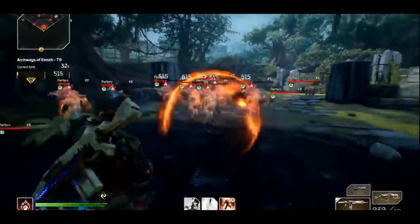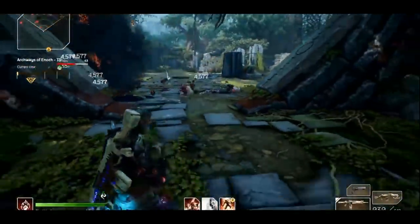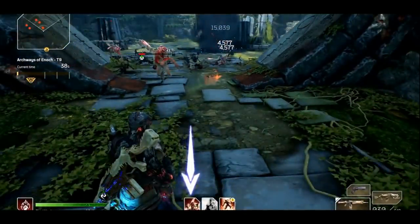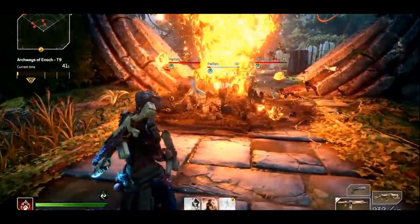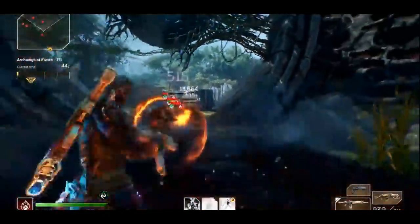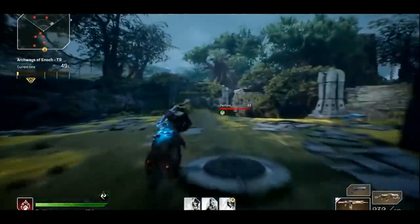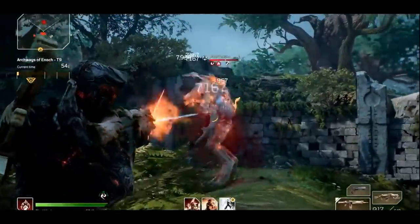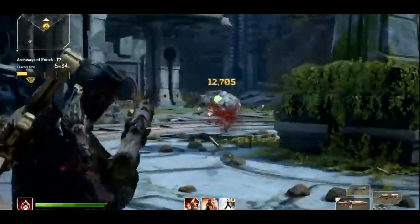Phaser deals a ton of damage, but it will also apply the burn status to enemies. Now we just throw in two of our Eruption skills into the mix and watch the body parts rain upon us. A quick use of our refreshed Overheat skill will ensure that enemies continue to suffer from our debuffs. Using Eruption for the third time will trigger its cooldown, meaning that we now have to switch back and forth between Phaser and Overheat until Eruption is available again. Our Inferno Seed weapon will additionally inflict burn onto enemies which our Overheat skill can take great advantage of.